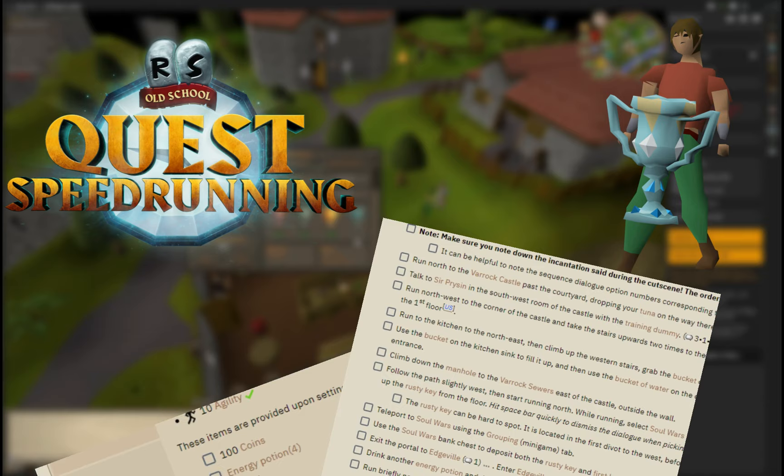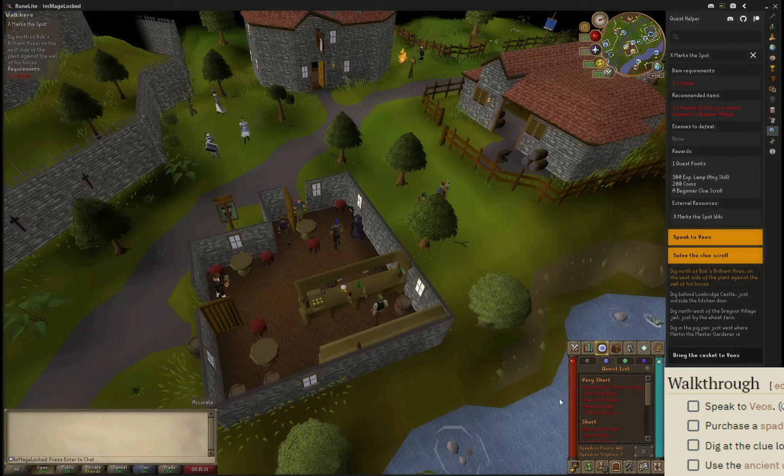Hello and welcome to my Platinum Speedrunning Quest Guide series, where we play through each quest step by step alongside the speedrunning wiki guides to help you achieve your speedrunning goals. And here we are with X Marks the Spot, which has a Platinum time of 1 minute and 45 seconds.